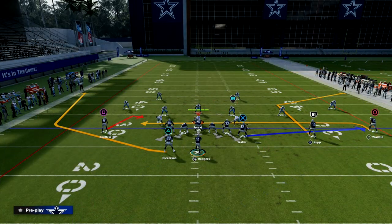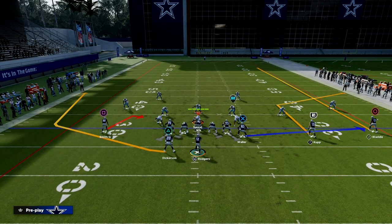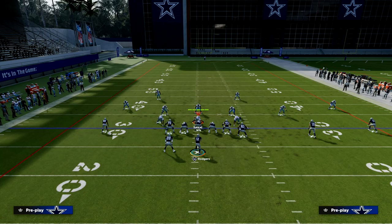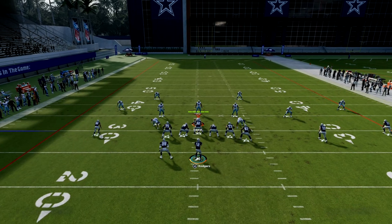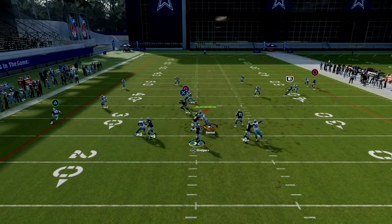We're going to be showing you how I like to run this play to attack the defense. The setup for this play is actually really simple — we are going to streak our outside trips receiver, and then underneath we're going to run a drag or mesh concept. I'm going to drag my tight end and drag my solo wide receiver.